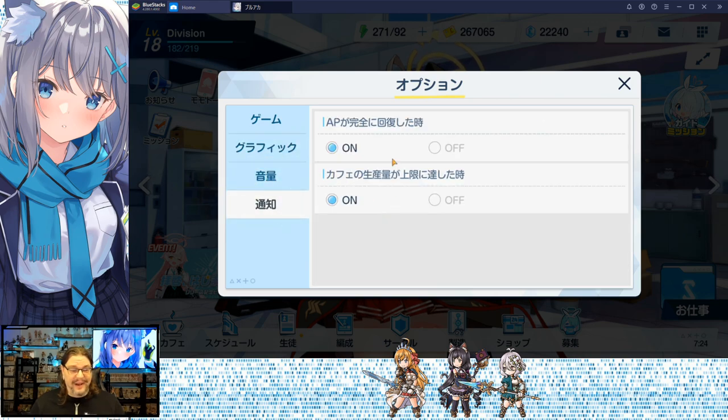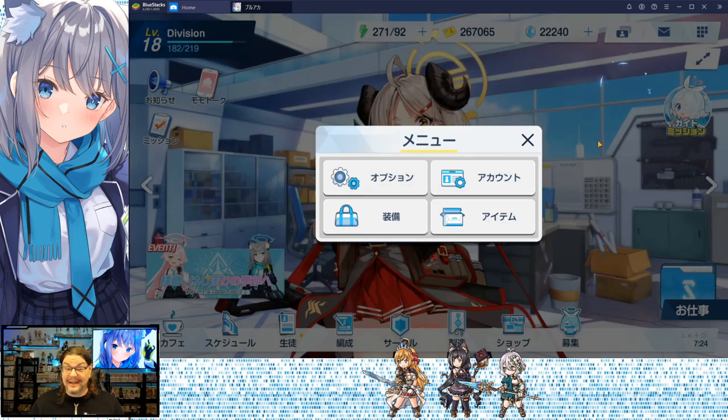The third option is audio. Fourth one down is notifications — I probably should turn those off because I hate notifications, they get annoying.